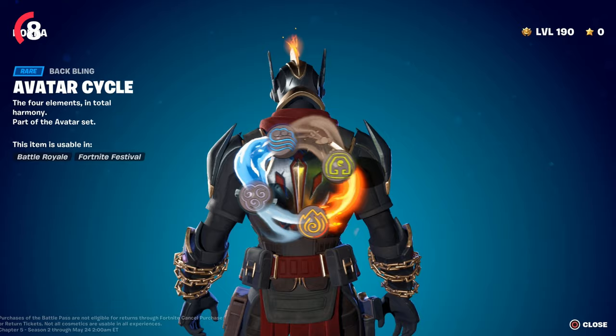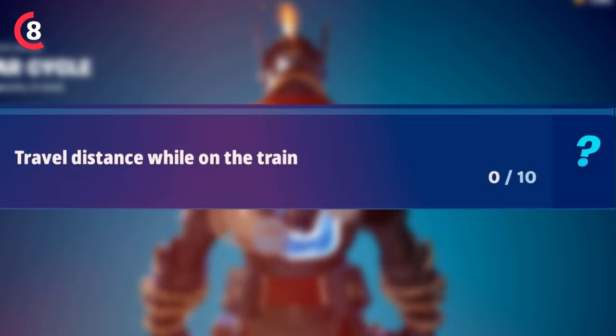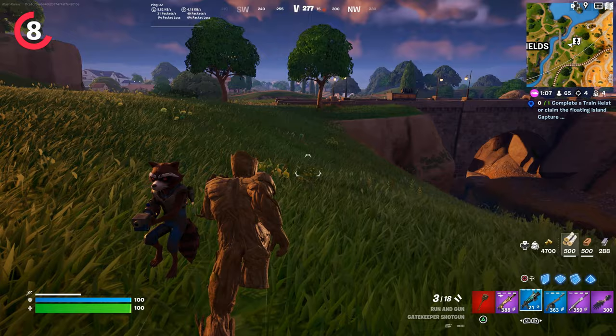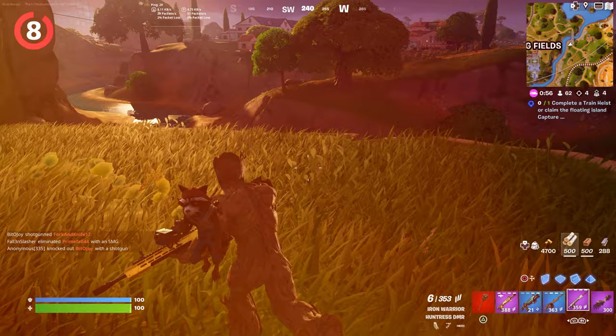For the next reward, probably one of my favorites, we have the Avatar Cycle, which shows all of the different elements. To get this, you will need to travel a distance while on the train, which could be difficult with everybody landing on the train. Your best bet is to do this in Team Rumble, as it's honestly pretty easy to follow the train around there — it will be much more difficult in regular solos or even squads.